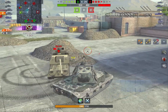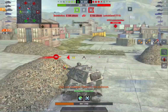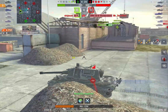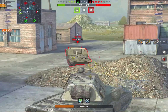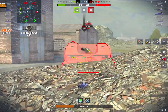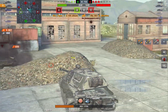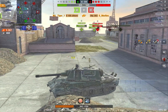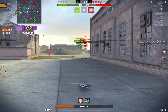The E100 in this game is doing crazy amounts of damage. At the moment he's fighting the 263, which is a strong opponent, especially after the 10.3 armor buff. So the only thing we can really do in this situation is pretty much switch to gold and smash his face in, because apart from that tiny area, it's going to be very hard to pen.